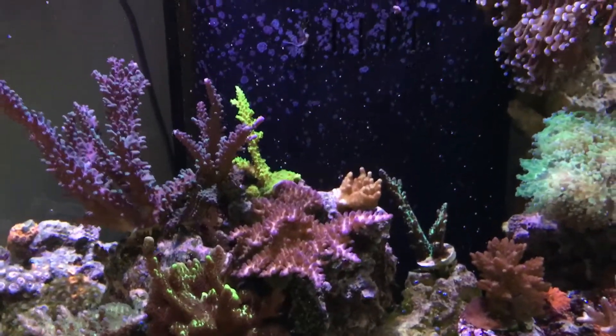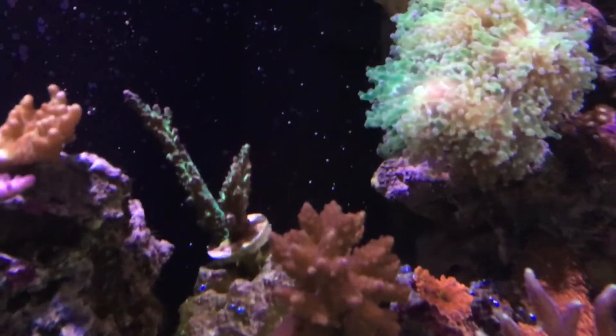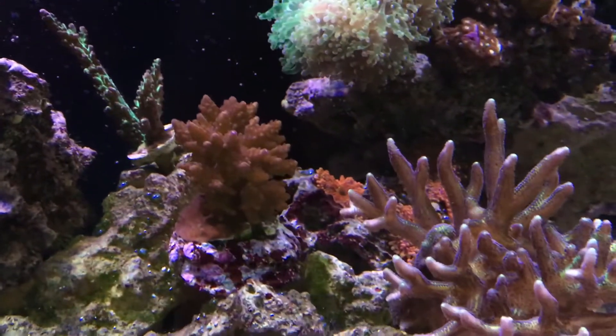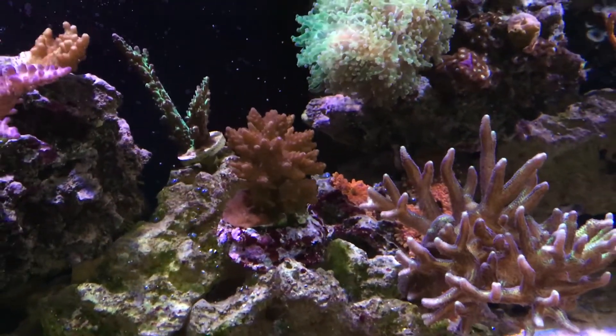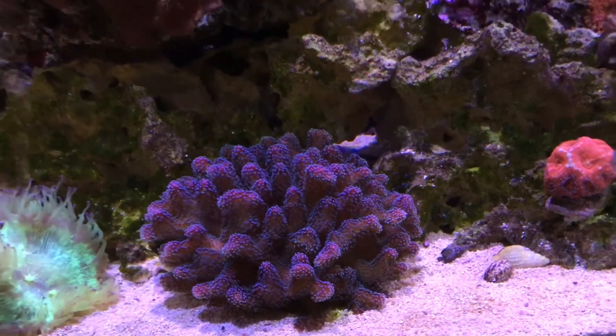Onto Ponape Acro. Great Slimer. Here's a new one from the Frag Swap — green with the purple tips. Here's the mystery one from Reef Plus. Big rainbow style colony.